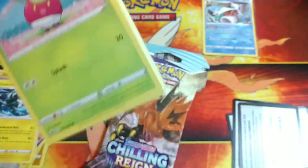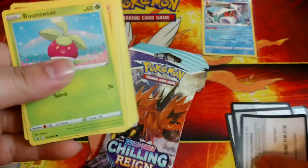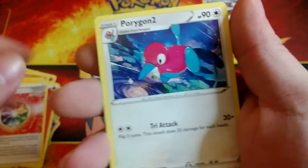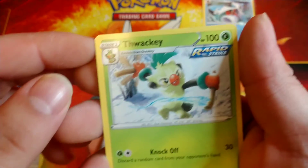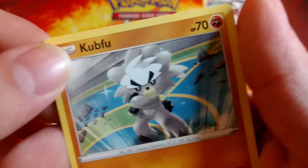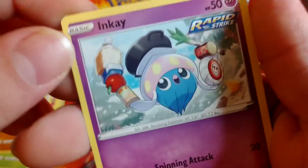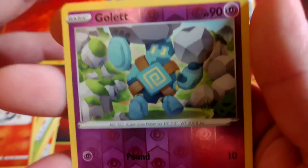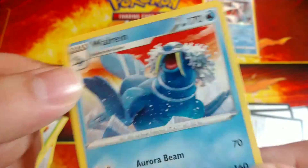Last two packs. Code card. Fire energy. Impact energy, Porygon 2 - wacky. Bounsweet, Tapu - Inkay, little midnight snack, Diglett, Scorbunny. Reverse Golett and a normal Walrein.